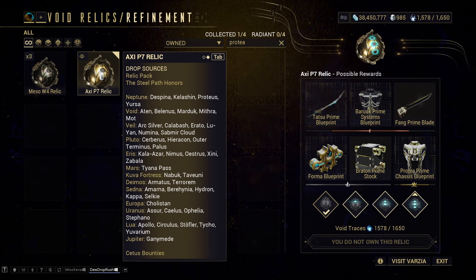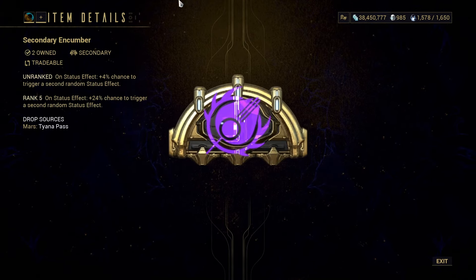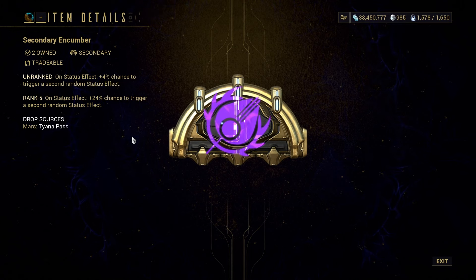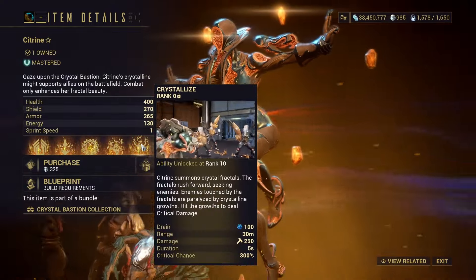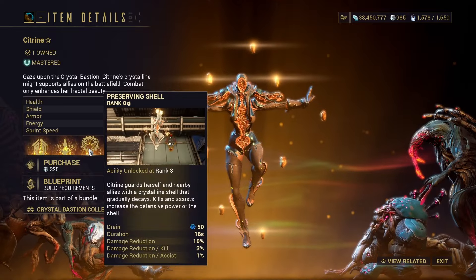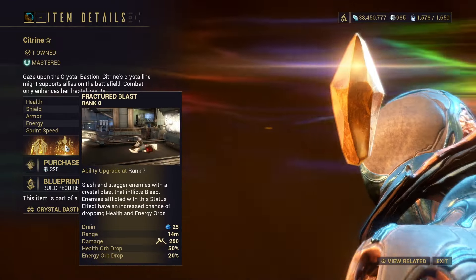You could also combo farm with Citrine because she drops on Tyana Pass. If you go that route, you get the valuable arcane called Secondary Encumber — a set of this sells for 300 platinum, so it's also very worth using yourself on your Kuva Nukor or status primer of choice. Epitaph is also really good for priming. Citrine is one of the best support frames in the game — she gets you easy red crits for ranged weapons and even gun blades, gives 90% damage reduction for you and your squad, priming on everything with an AoE crystal when you shoot targets, and infinite energy through her first ability, which is also her subsume.